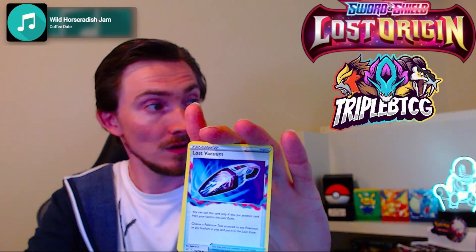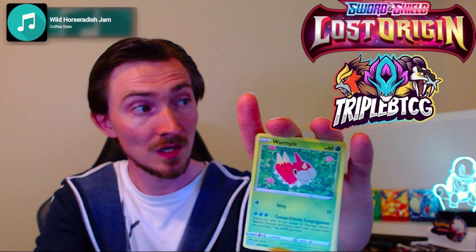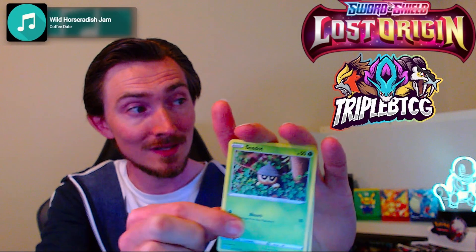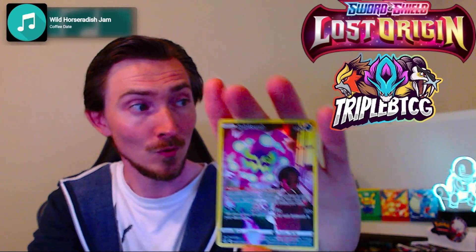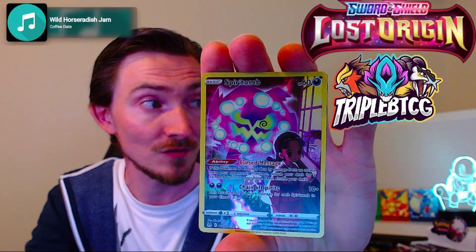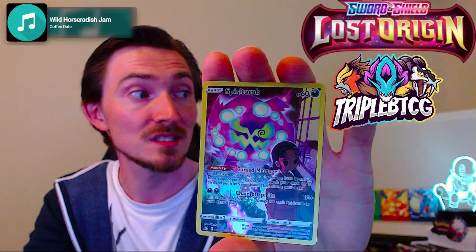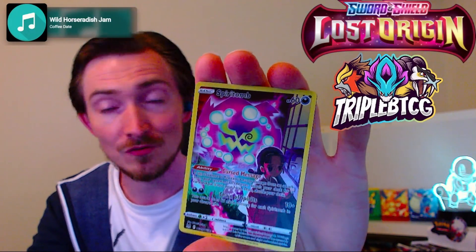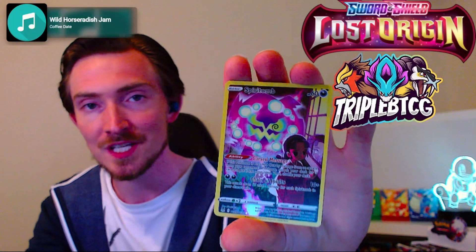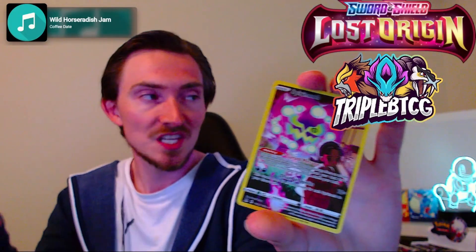Beastar, Lost Vacuum, Gastrodon, Lampent, Murkrow, Juppile, Wormhole, Dynamo, Seedot. Then Trainer Gallery Spiritomb — has Cursed Message: if it's knocked out, search your deck for a card and put it into your hand. Chain of Spirits does 10 damage plus 60 more for each Spiritomb in your discard pile. Get four of these in the bin, use Ditto to use their attacks — you're doing 250. Attach Choice Belt: 280. Play a Leon and a Zigzagoon: 320. You can kill anything.